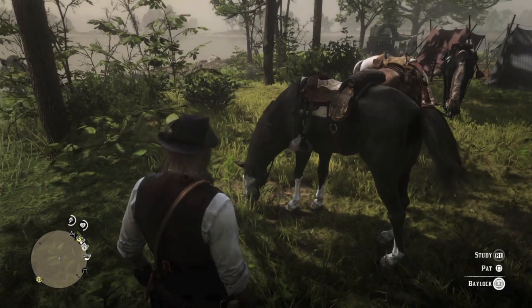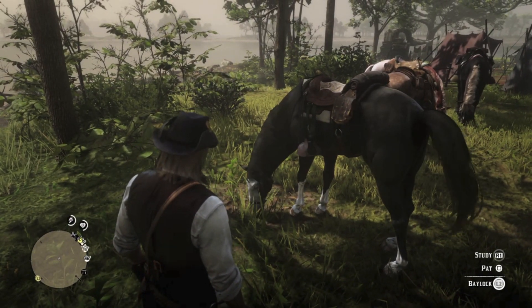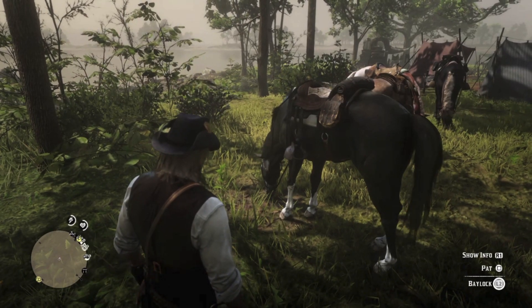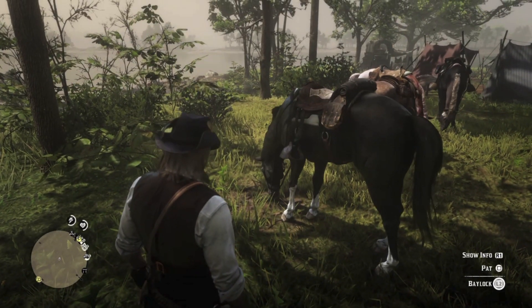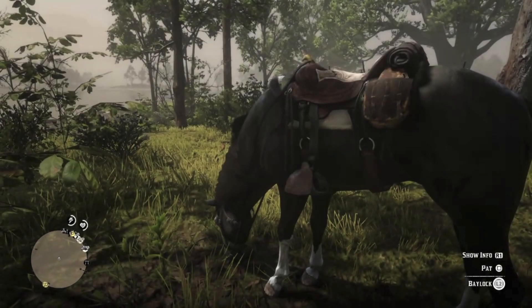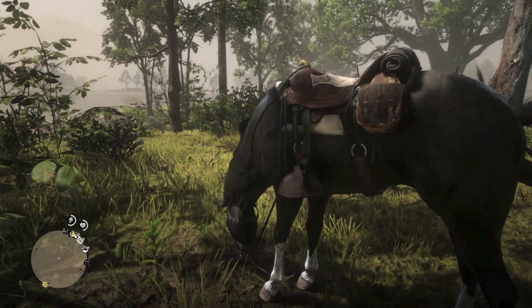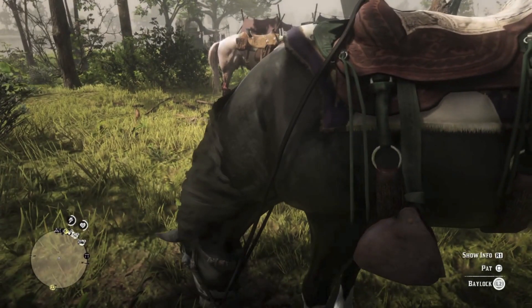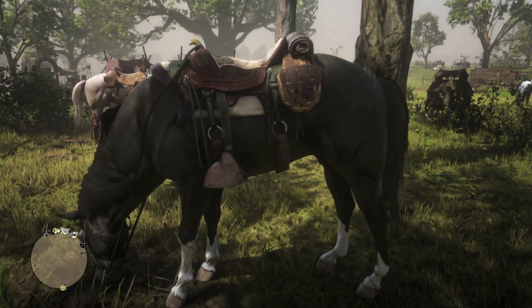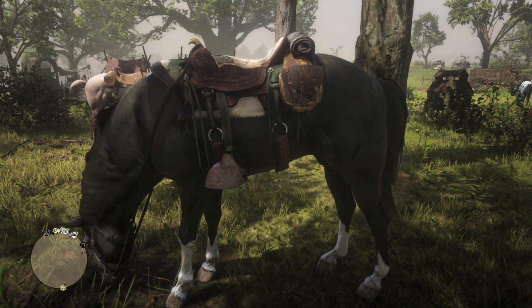And here's Bailock, Micah's horse, a black Missouri Foxtrotter. I do love the MFTs, but I assume horses are like dogs in the sense that they reflect their owners. So you have to assume this is an evil horse for an evil man. The name Bailock is a derivative of the English name Blaylock, which means dark or black lock of hair.